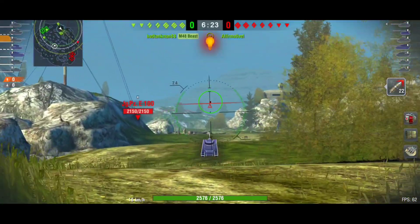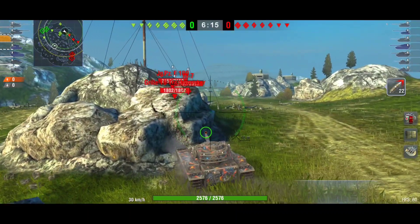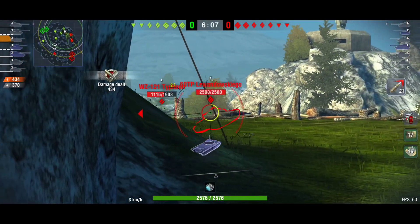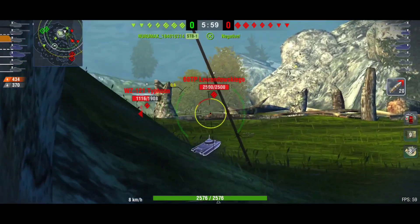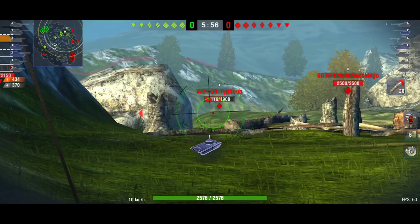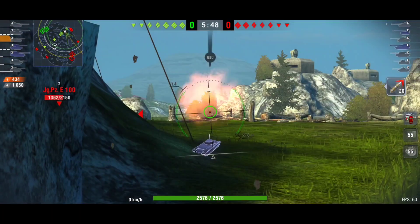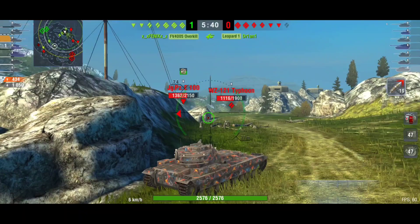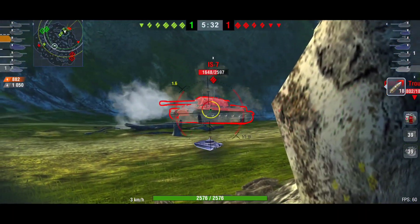The first battle with the FV215b is on Rockfield and it's really the perfect showcase for this vehicle — a mix of a lot of damage and also a lot of damage blocked. What I'm doing here is trying to hide my lower plates behind rocks, in hull-down position. The enemy will see only my turret. As we saw in the armor inspector, this tank has no armor on its frontal lower and upper plates, but we have a good armored turret.